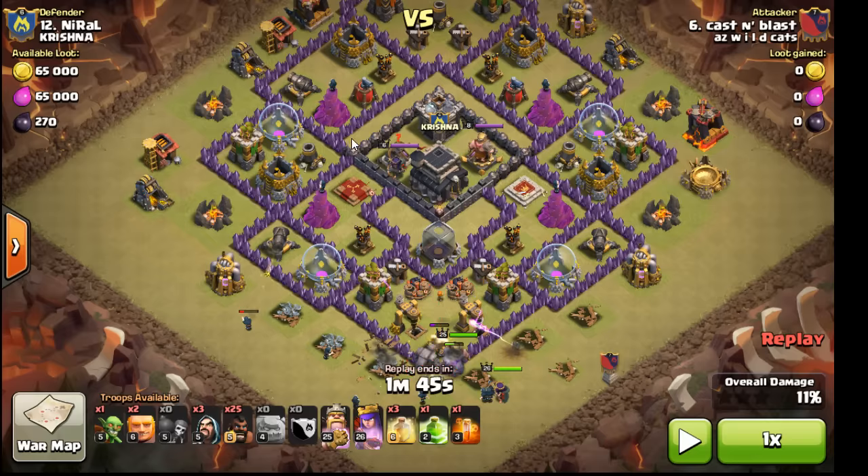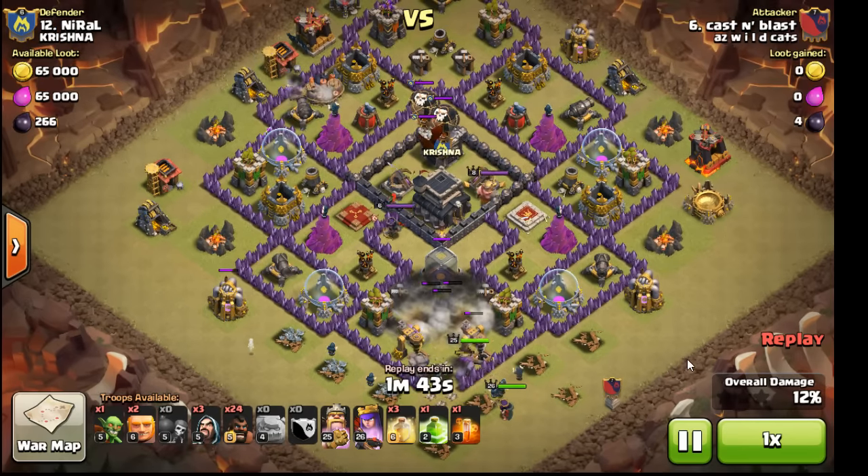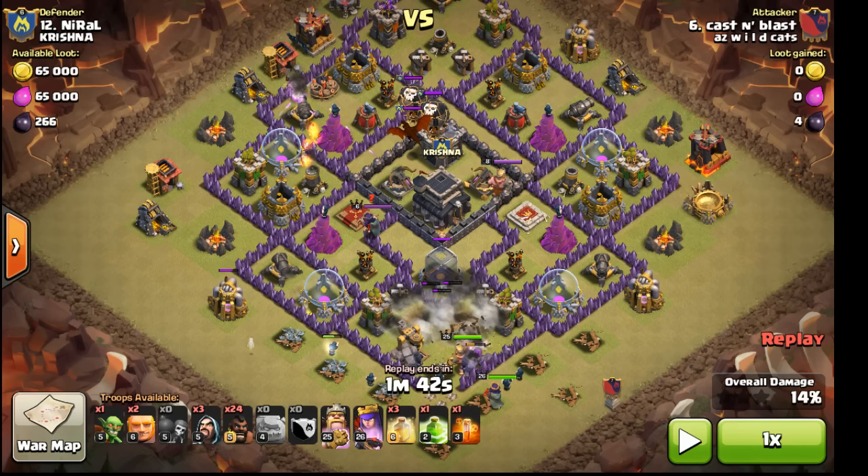That's two bombs gone. Now, keep in mind there's only two other bombs left — you got to assume four teslas are there, and your other two bombs are probably a double set somewhere up there. When I bring in my hog to clear out that CC, I set off one bomb. Now I know three bombs are gone.